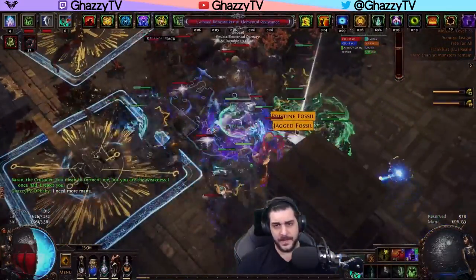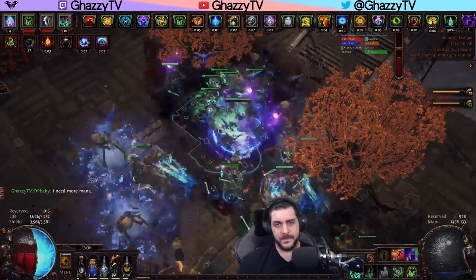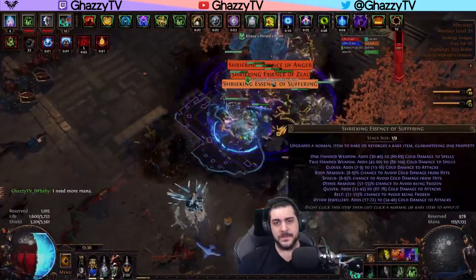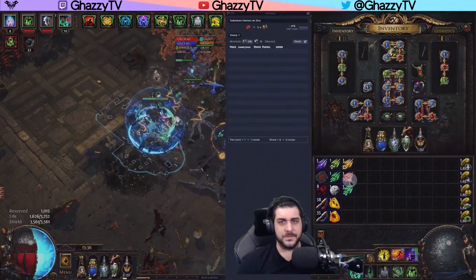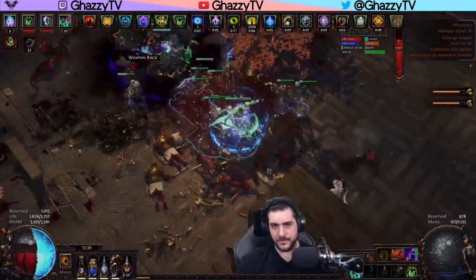We paid 8 Chaos and just used one Remnant of Corruption — so that's 12 Chaos spent on this map. We already have a Shrieking Essence of Seal, for example. This one is 1C, and the Shrieking — not really worth money, actually.